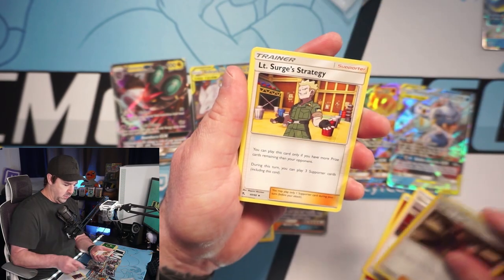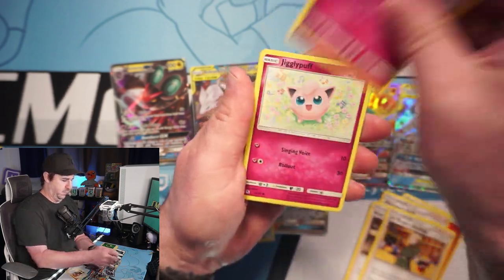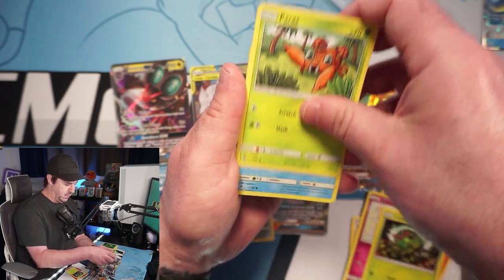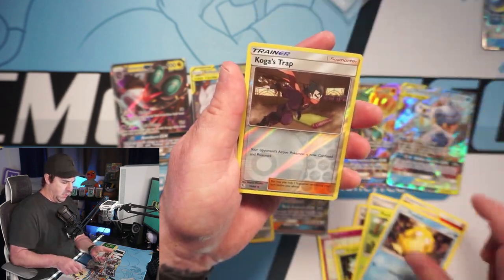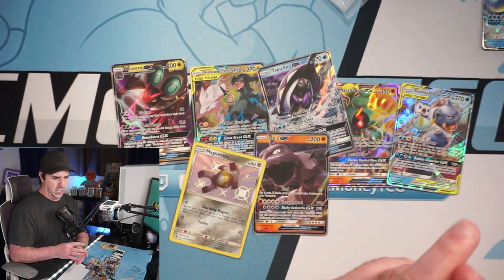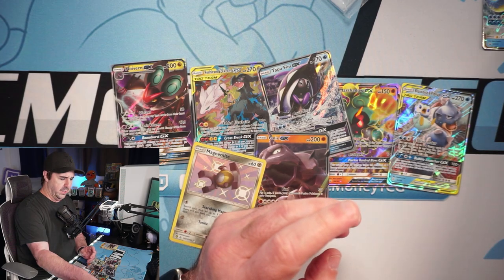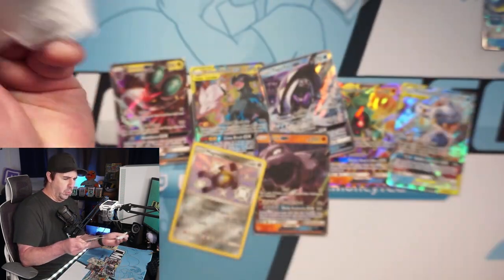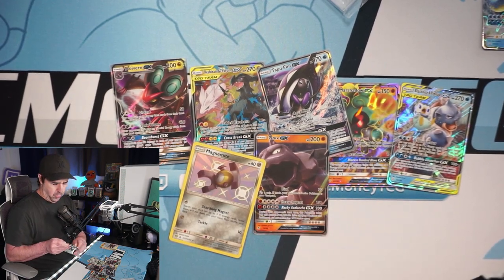This is the last pack in this 10. We got a Psyduck reverse, Koga's Trap, and a Weezing — a bit of a dud 10 overall. We got an Onyx and a shiny Magnemite, but nothing too crazy. We've got three more Burning Shadows packs — I would love to pull a full art to go with our slew of ultra rares today.